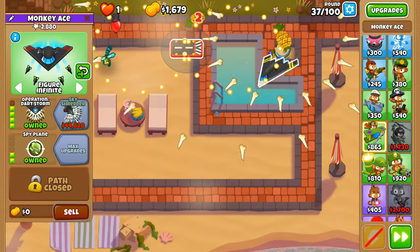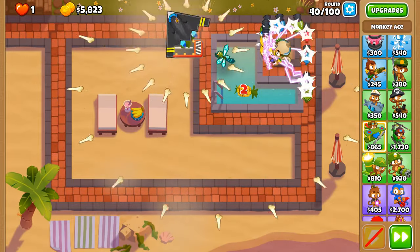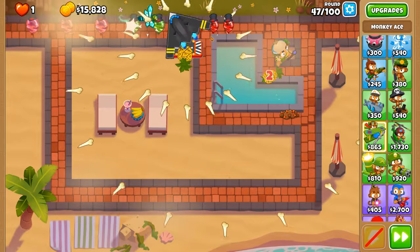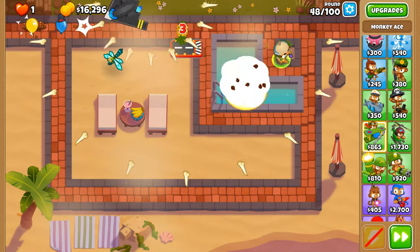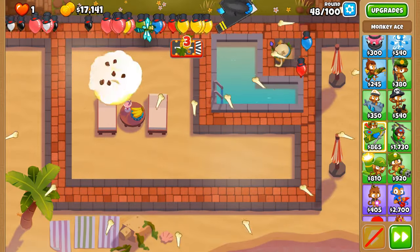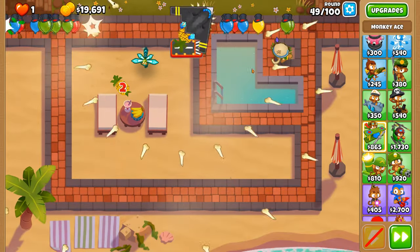We're going to get Spirit of the Forest before we get Sky Shredder, mostly because with the spawns on the ground we are really safe until the 90s — that's when we're going to need the Sky Shredder. And there we go, the first MOAB completely decimated by both of our towers. Smooth sailing so far — no difficulties whatsoever with this combo, which is very surprising.